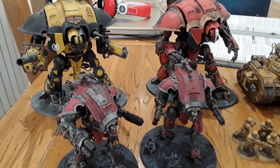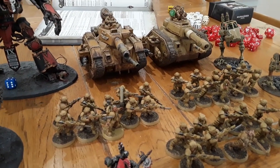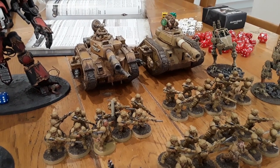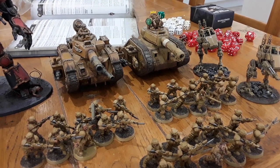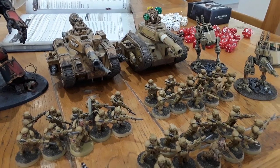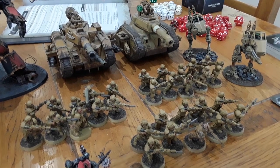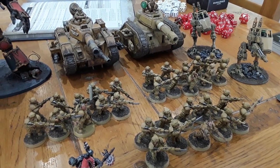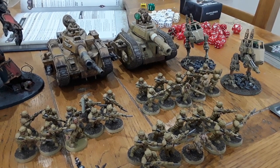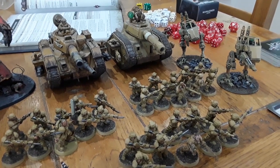The Talon have a couple of good stratagems to use — one called Ambush where they can outflank, and a tank order that lets them move and shoot or shoot then move without it counting as moving for double shots on the top gun. I've never tried out my tank commanders as Talon before. Most of these are Cadian guys, but I've always had a soft spot for the Tallarn Corps and the Africa Corps color scheme — and more recently the Gulf War look. I think it's really cool.